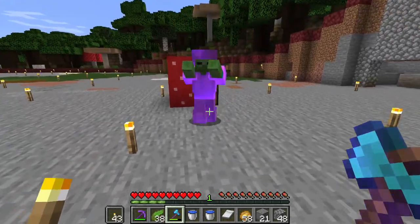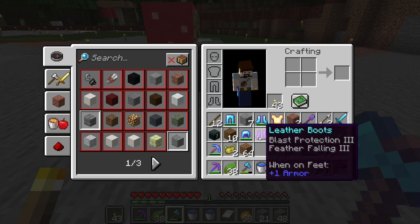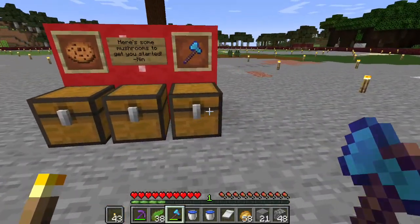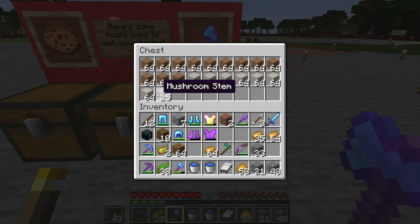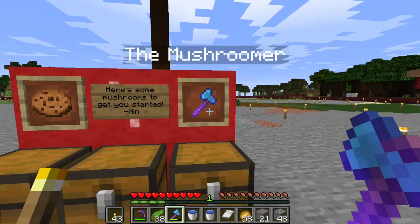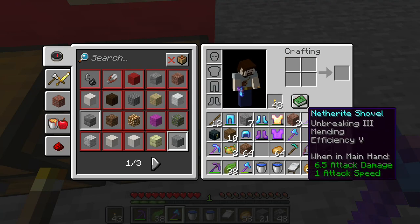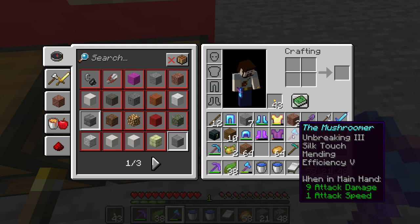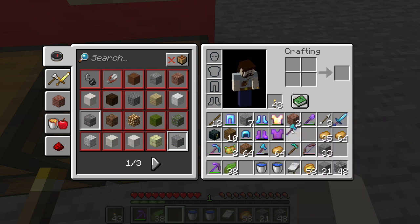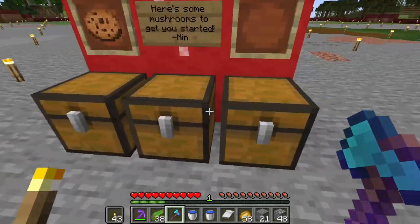He gave us Protection, Blast Protection, and feather falling shoes — we definitely need those. Nin gave us also almost a full chest of the mushroom stems, and then a cookie and the mushroomer with Silk Touch, Mending, Efficiency 4, and Unbreaking 3. Thank you, Nin! That is very helpful. That will replace our current one because it does have the Silk Touch and the Mending already on it, and all of this is going to be very helpful.